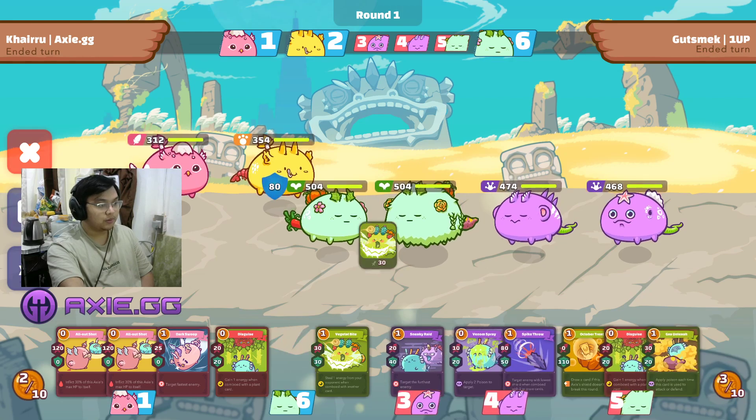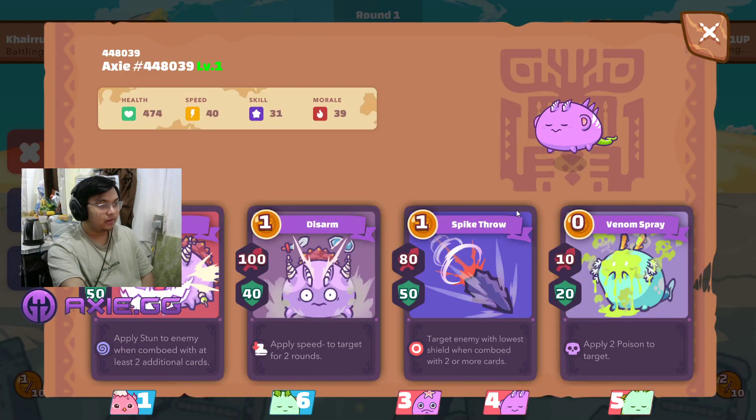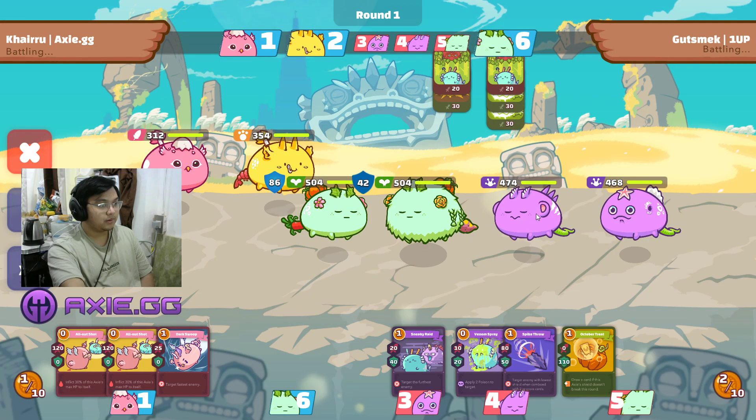In the first round I had lucky draws with my tank — two Vegetal Bites and one Disguise. I'm going to use them up pretty early on since I'll be afraid that from round two or round three onwards there's already a threat of Try Spike.